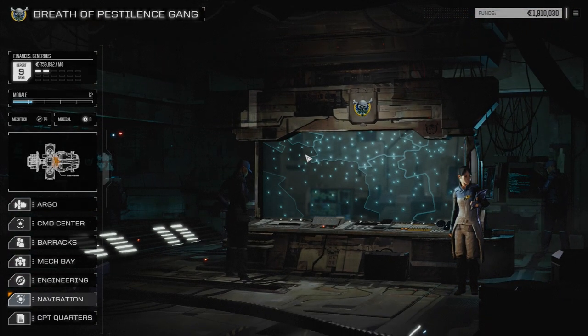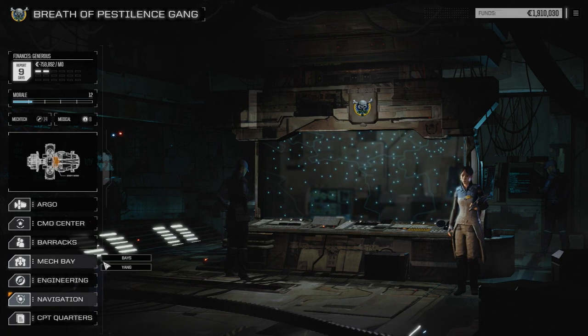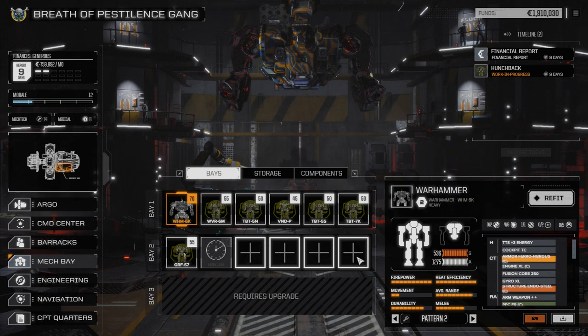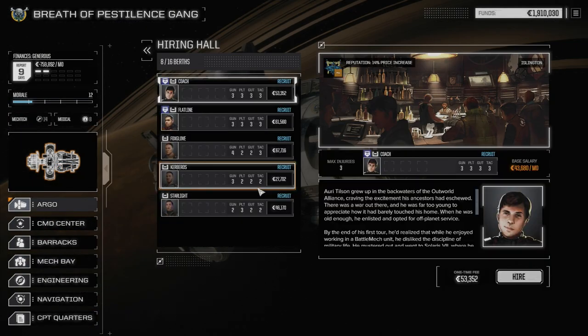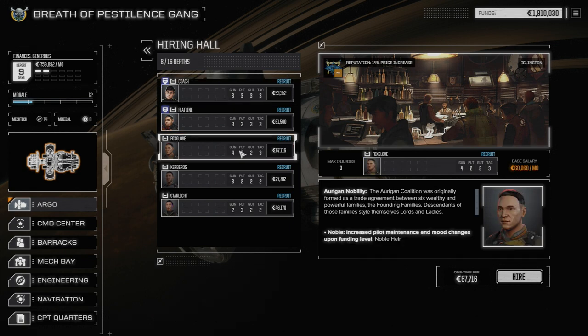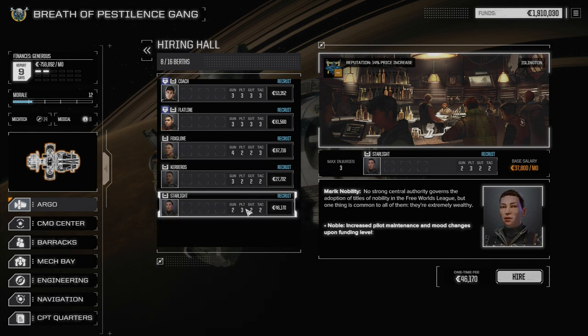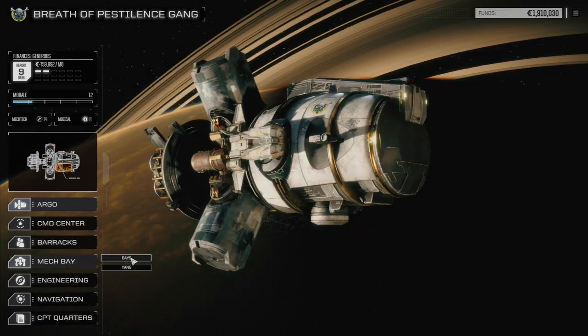Today we're going to the mech bay to bring a couple mechs forward - not all of them just yet, because we don't have a full set of gear to outfit them. I checked the hiring hall and there isn't really anybody we want right now. There's a noble who wants 60,000 a month, a commoner wanting 22,000, and Starlight here wants 37,000 - she's also a noble. So we're not hiring anybody on this planet, but we will prepare a couple mechs before shifting off shortly.